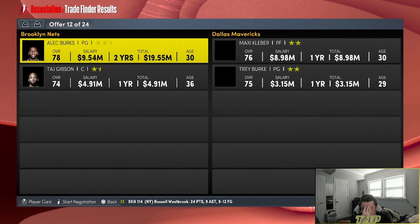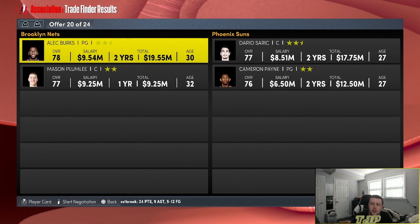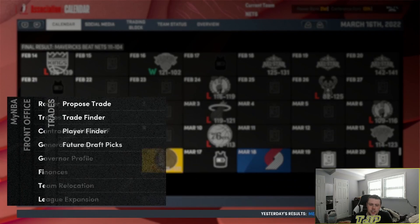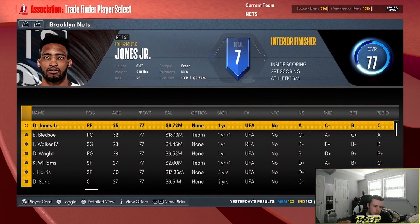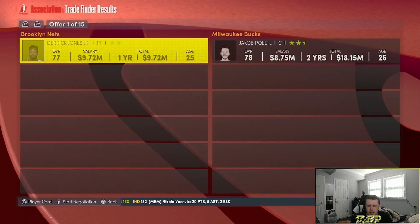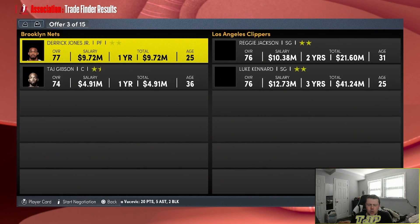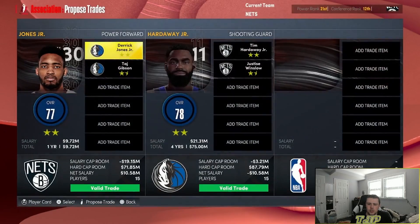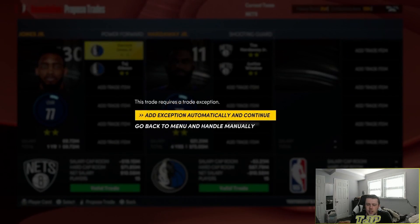Three, two, one — stop — it's going to be for Dario Saric and Cameron Payne. We're also throwing in Mason Plumlee. Tried to stop the simulation, couldn't stop it fast enough. So now we're going to trade away Derek Jones — three, two, one — stop — it's going to be for Tim Hardaway Jr. and Justise Winslow. We also get Taj Gibson in the deal and a trade exception.